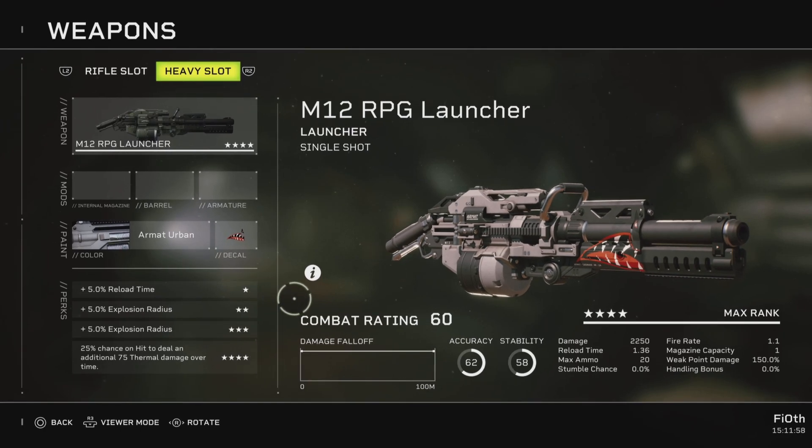The perks state: plus 5% reload time, plus 5% explosive radius for the second and the third, and 25% chance on hit to deal an additional 75 thermal damage over time. 75 thermal damage — not 75%, that's just 75 damage. Who thought of these numbers?